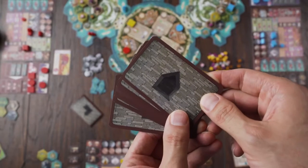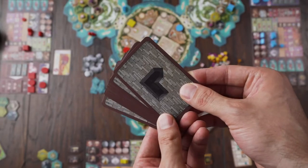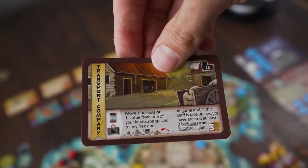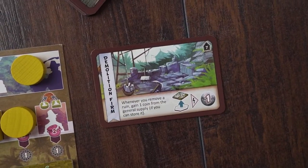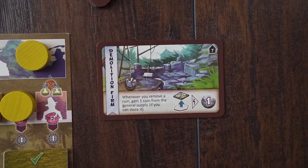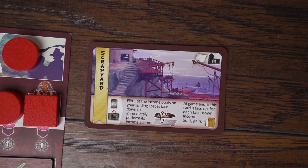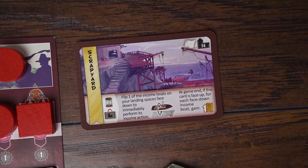Cooper Island includes multiple decks of cards that will change up the way every game plays out. When you construct a building, draw cards from the appropriate deck and gain a powerful ability that only you have access to. Small buildings will give you an ongoing benefit that can help you craft your strategy, while large buildings will give you a powerful one-time ability that can swing the momentum of the game.